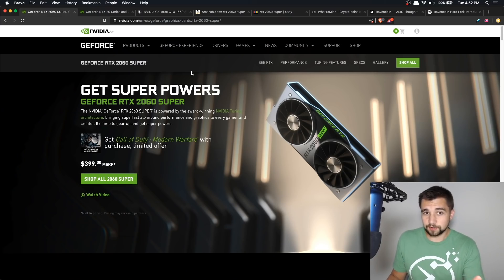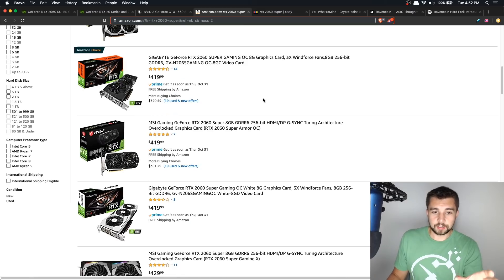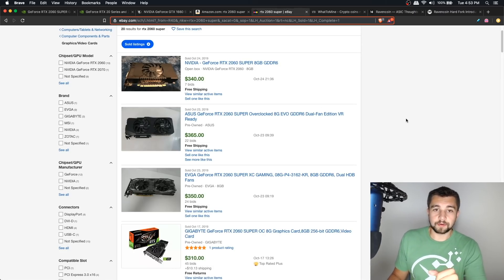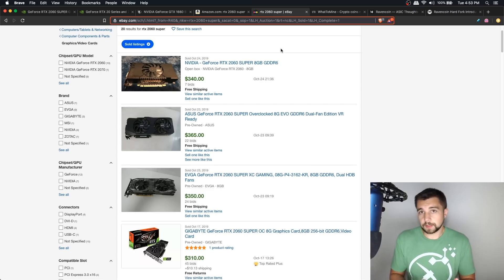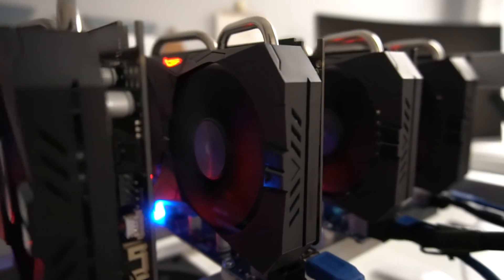The 2060 Super is still for sale at brand new price. Non-founders edition models get more expensive or are the same price, and honestly the Founder's Edition looks way cooler. On the used secondhand market, there aren't too many selling — if you can find one you're probably going to save maybe $50, nothing too crazy. But money saved when building a mining rig is basically money earned, and that gets you closer to break-even on your ROI.